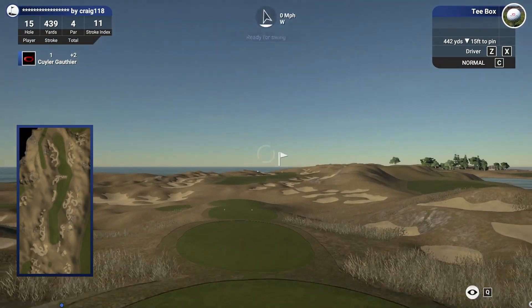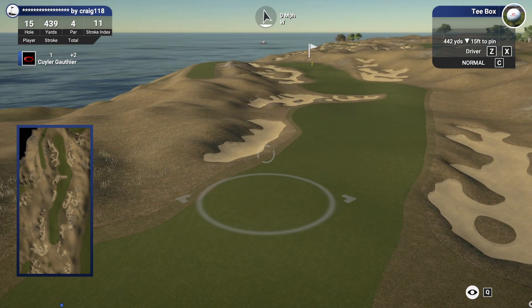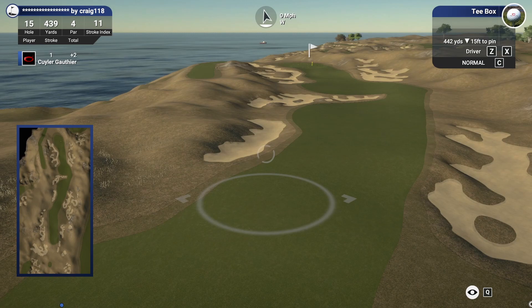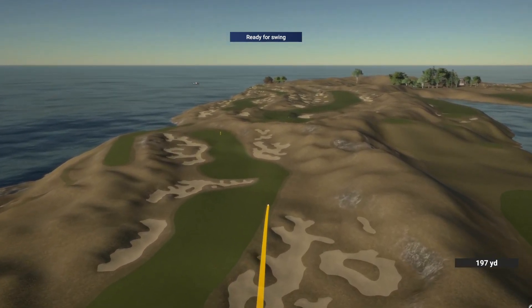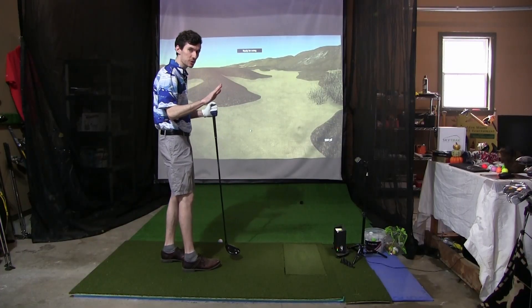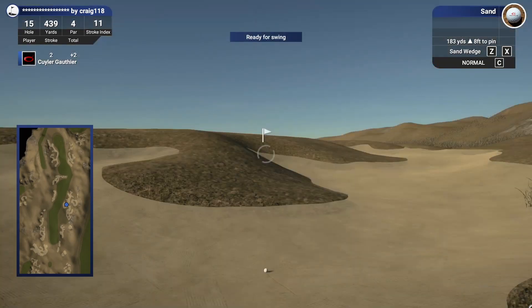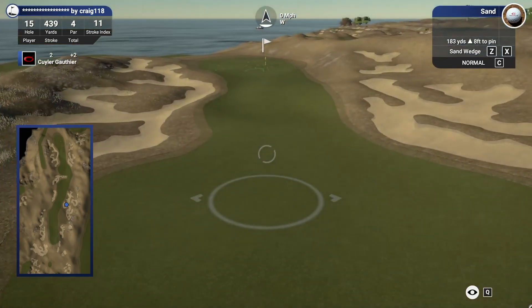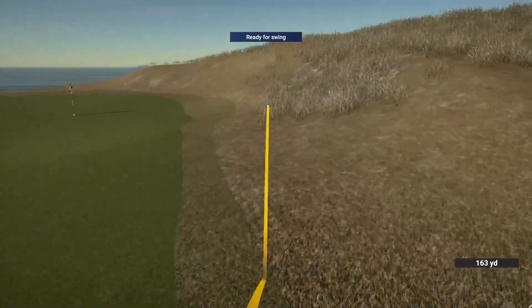Pars are good but we really need one birdie coming down the stretch if we want to make sure we make this cut. 439 yards — let's put a good drive on this. That is heading off to the right, I knew I sliced across it right when I hit it. I think that's going to be okay, we should have a look from here. 183 yards, eight feet uphill — I think we can get the nine wood over the lip. That'll give us the loft to get up and out of here and run something down towards the green. She does get up and out. Anything down by the green is perfect for us.